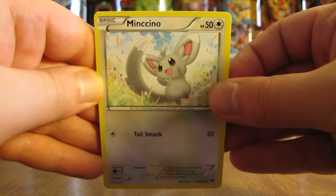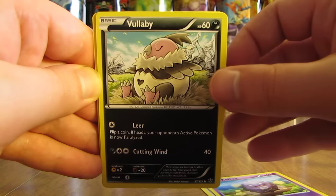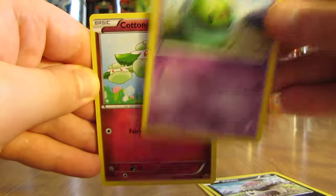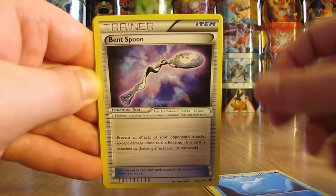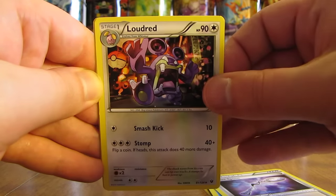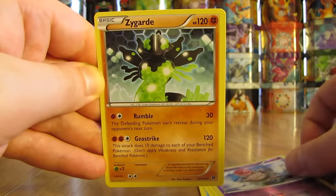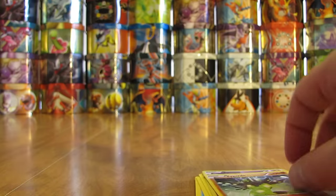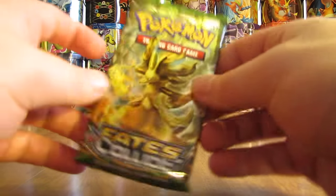If you are one of the first ones to watch this video, try not to take all of the code cards — save some for others. Pack 12 starts with Minccino, Koffing, Vullaby, Solosis, Cottonee, Dewgong, Bent Spoon, Loudred. The Reverse Holo is a Spoink common, and the final card is a Zygarde non-holo. There are three different Zygarde cards in this set: the Rare non-holo, an uncommon, and an EX.